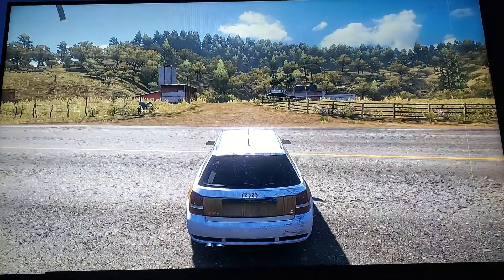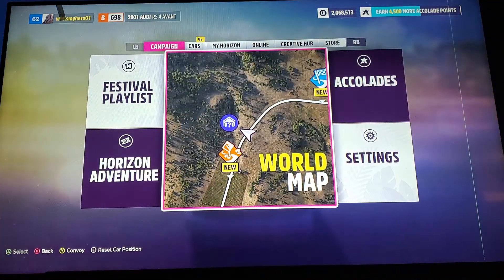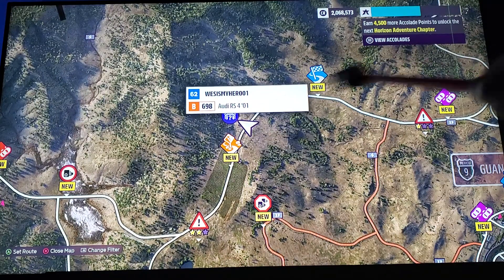So this is an easy one. Literally go to where I'm at on the map — just go right here. There's a danger sign, a race up there, and this is right here.